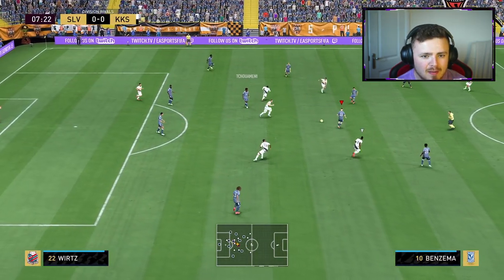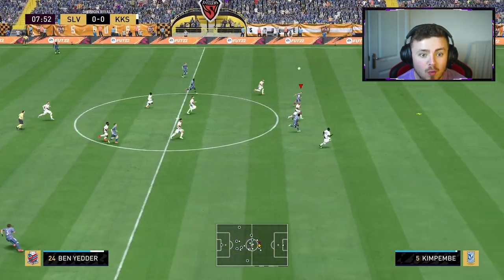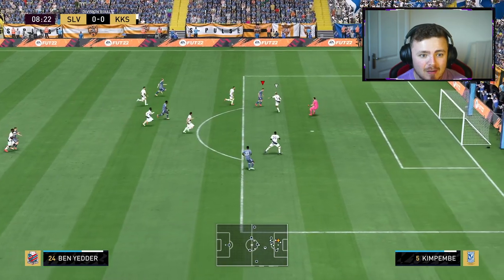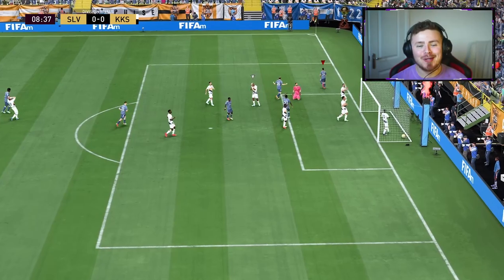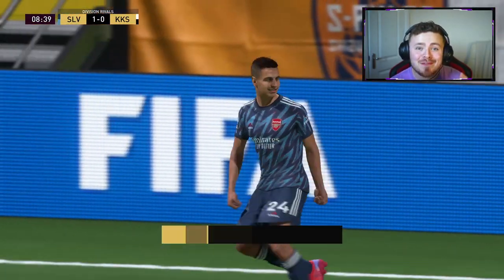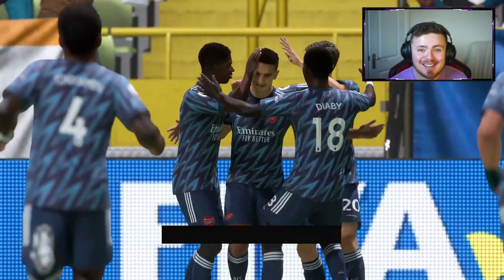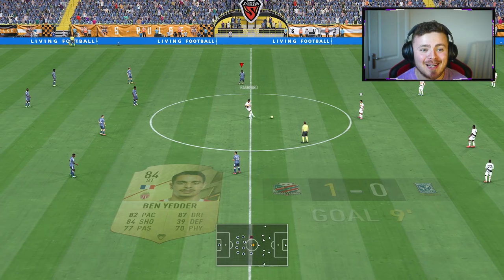Over the top, Florian — what a ping. Ben Yedder, the dink! We go again, we get lucky — we get super lucky. That goal was suspect, but the pass from Florian Wirtz on a plate for Wissam Ben Yedder. We won't talk about the finish, but it's a goal nevertheless boys, and we find ourselves one nil up.